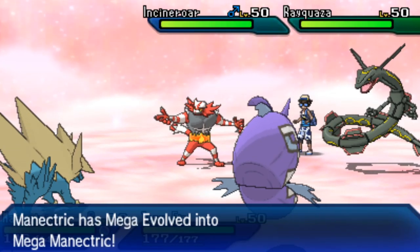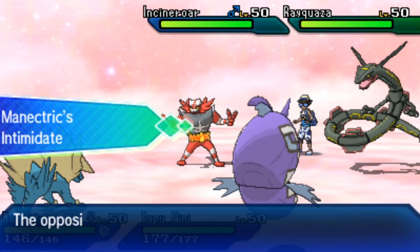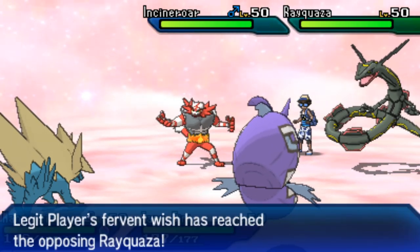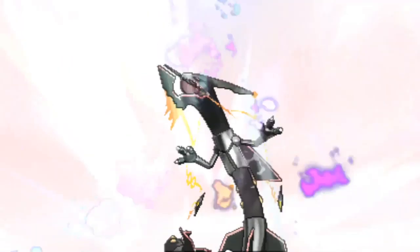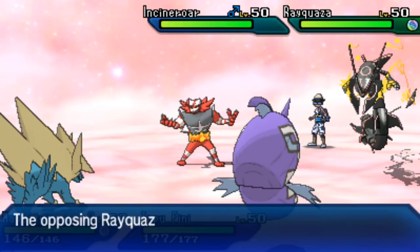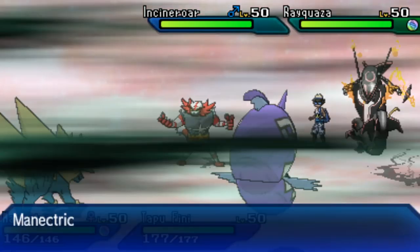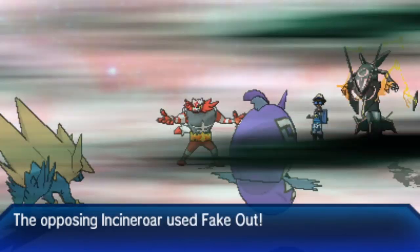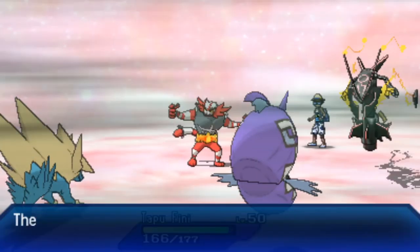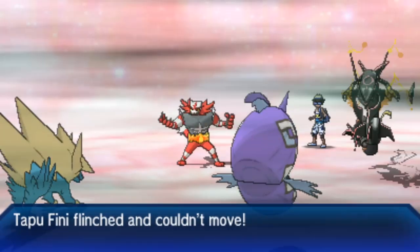Stew leads with Minetric and Tapufini. Smartly, Hectic doesn't bring Tapukoko to have its terrain overwritten. Minetric mega evolves, getting Intimidate off onto Rayquaza and Incineroar. Hectic is in position to use Swords Dance. Incineroar uses a Fake Out on Tapufini, stopping any Nature's Madness disruption, while the Minetric Protects to avoid a Fake Out. With Tapufini flinched, Rayquaza gets its Swords Dance off.